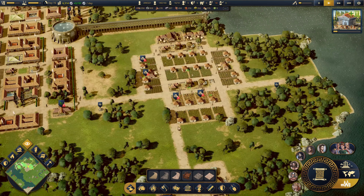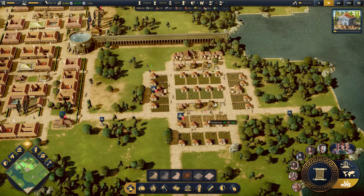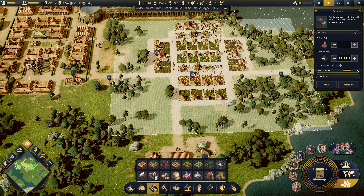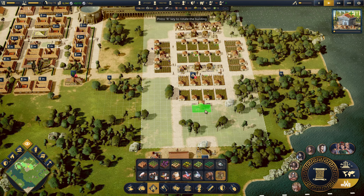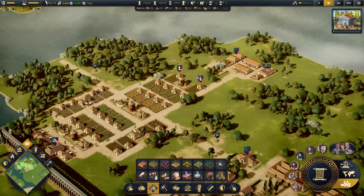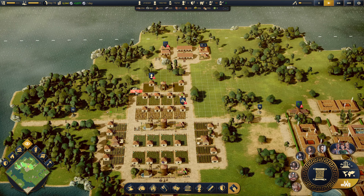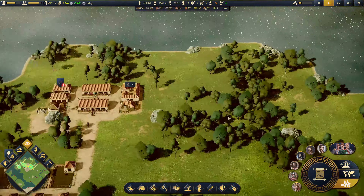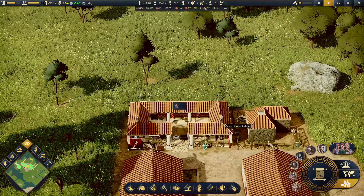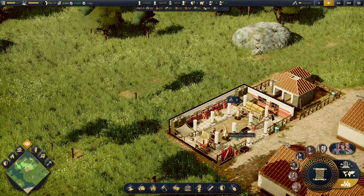I kind of want to build another granary here, as this stuff is kind of at its limit. Build another granary here and then get me the medicinal herb places. You also need workers. I can't demolish the rock, sad times. We're getting trainers - we're getting people training to be infantry, which is neat.